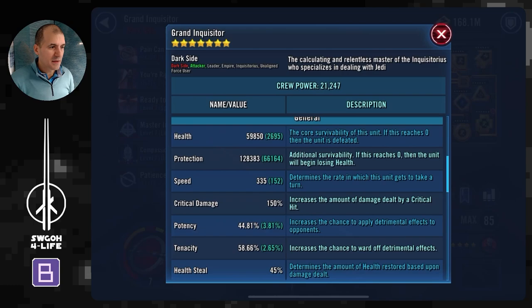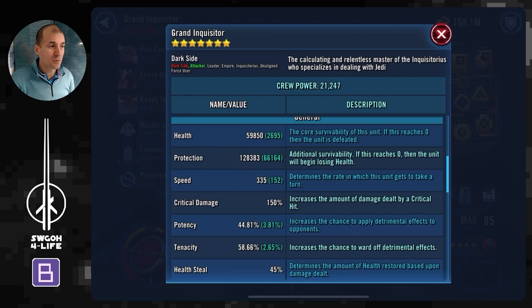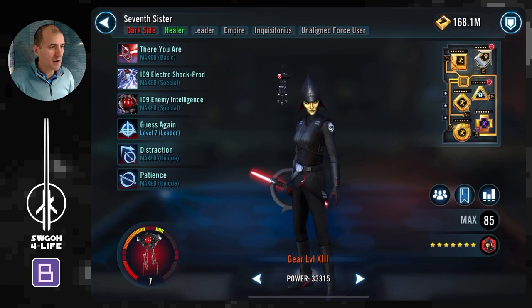In terms of mods for Grand Inquisitor, as mentioned, I focused on speed sets with as little health bonus as possible — because the more health you have, the more damage damage over time will deal to you. Then all 4 protection primaries where possible, just to stack him with lots of protection so he can survive.